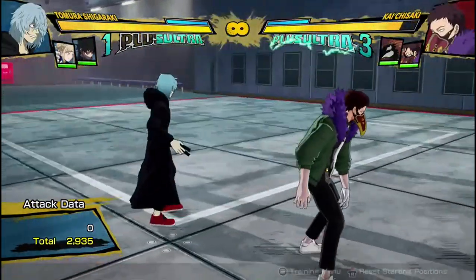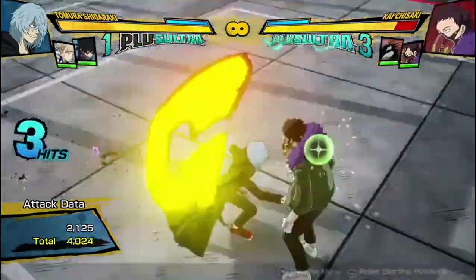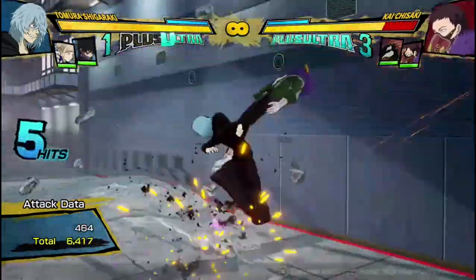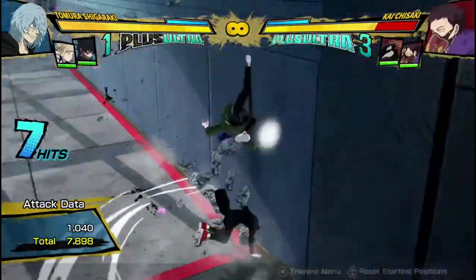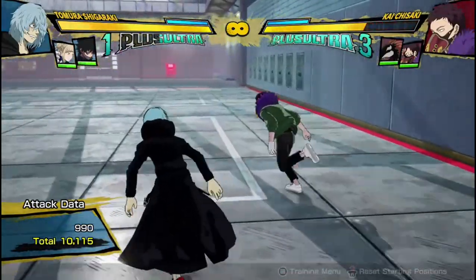Bread and butter combo for Shigaraki: three hits into Tilt Quirk 2, dash cancel, two hits, armor move into Tilt Quirk 1 — 10,115 damage.